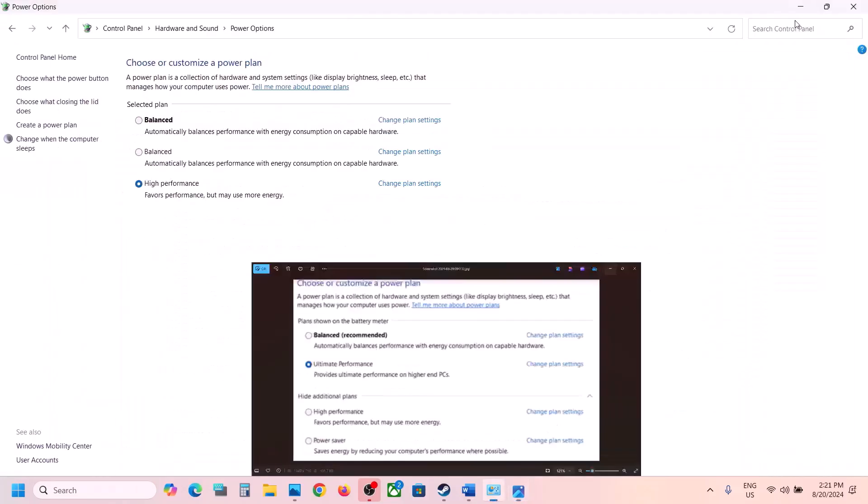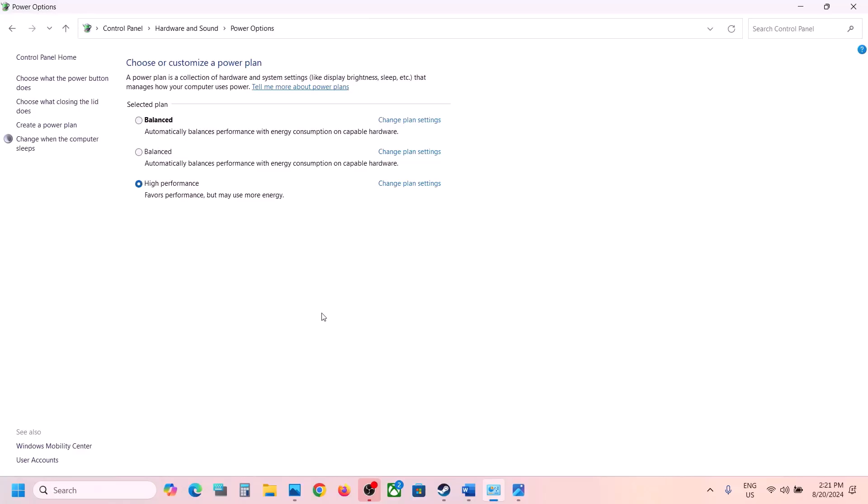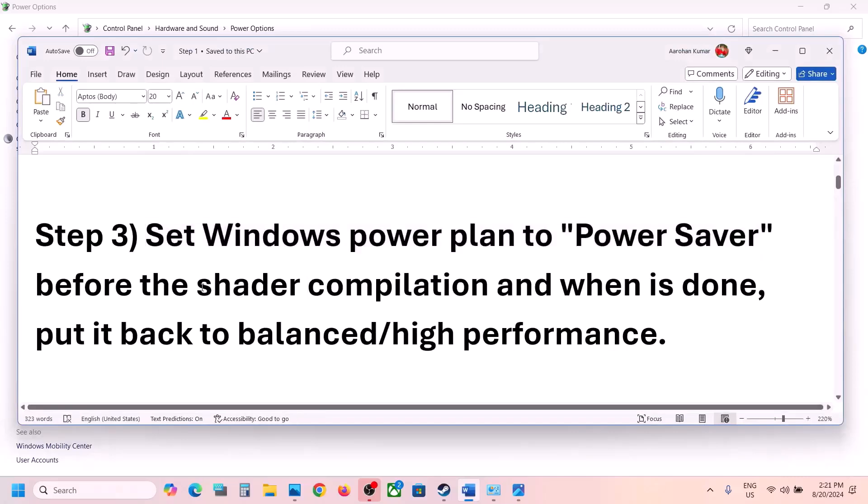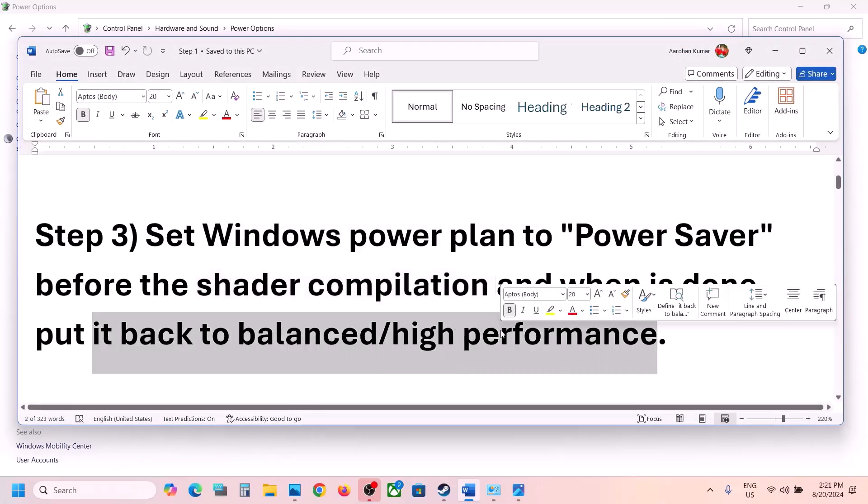Here you will see High Performance and Balanced options. If Power Saver is available, select it and apply the settings, then launch the game and check. If you want to use High Performance or Balanced, wait until the shader compilation is complete before switching back to those options.